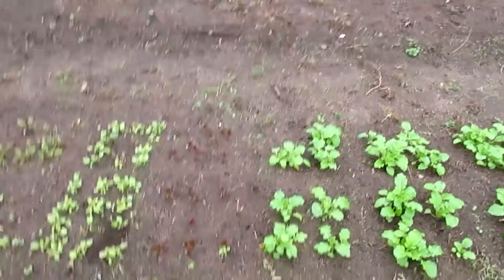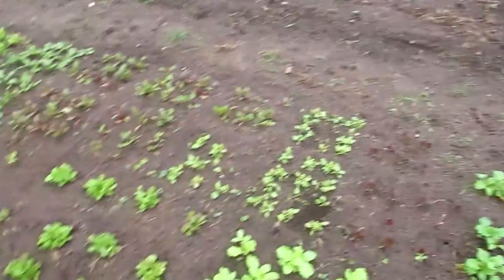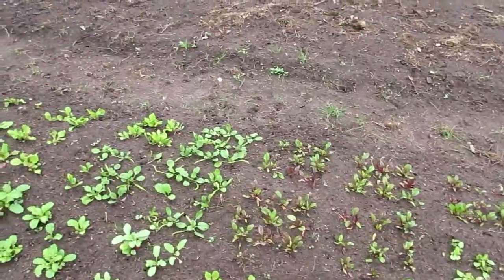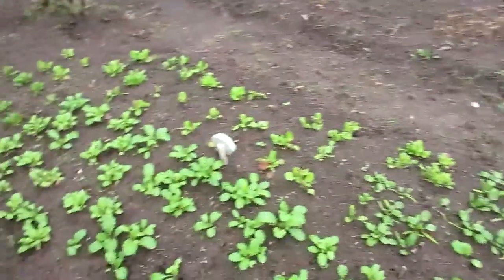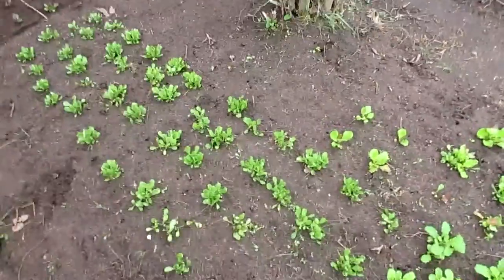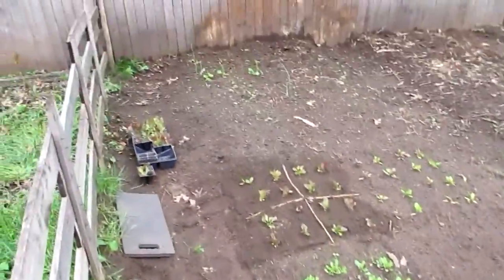Those little bits down there are Breen, the romaine-type lettuce. There's sorrel, endive, and beetroot. We also have cabbage plants, spinach, mustard greens, and I think more endive or chicory.